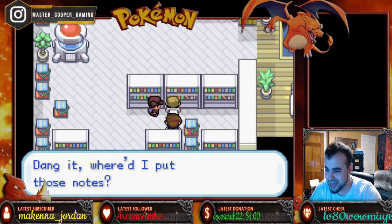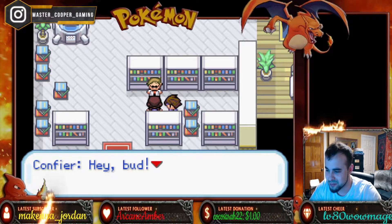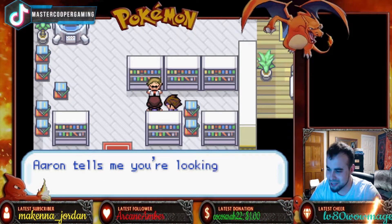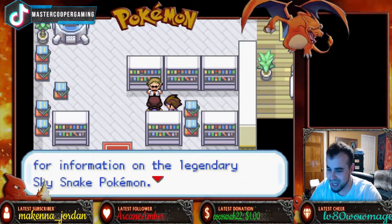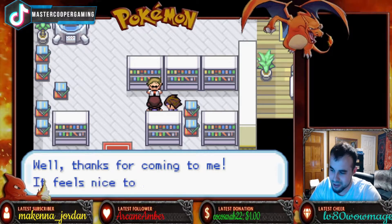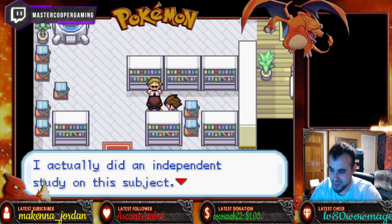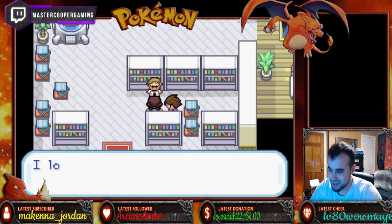Nope, not here. Dang it, where'd I put those notes? Cooper, you made it. Hey bud — Aaron tells me you're looking for information on the legendary Sky Snake Dragon. Is that right? Yes. Well, thanks for coming to me. It feels nice to be needed. I actually did an independent study on this subject.